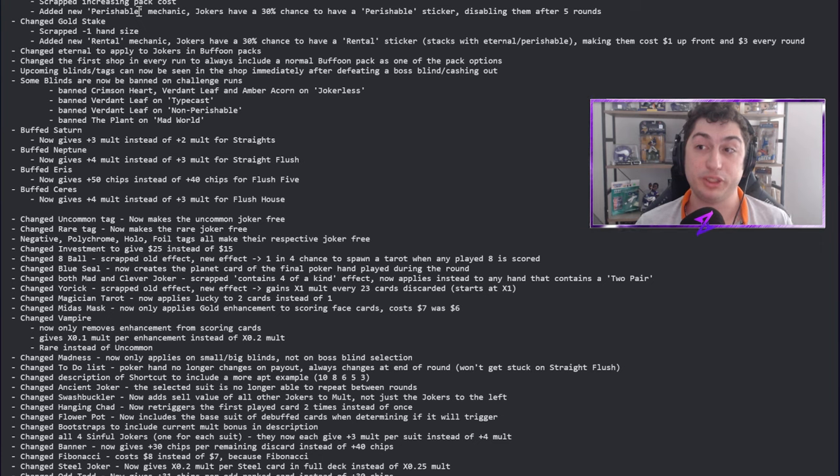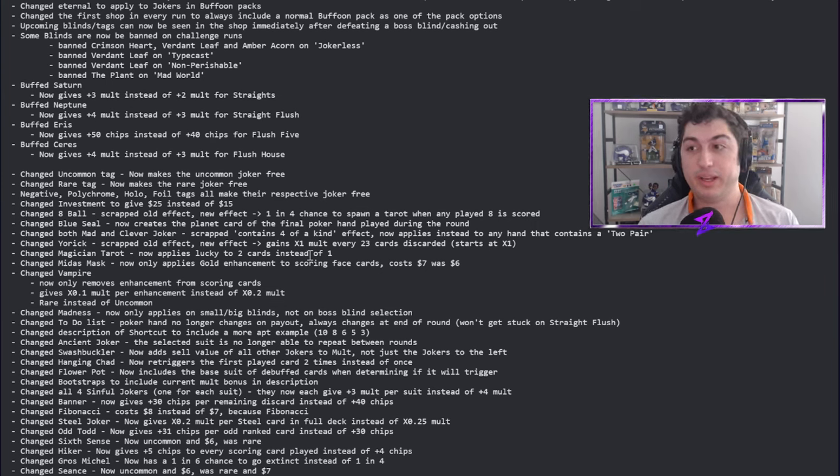Saturn is buffed to now give three mult instead of two for straights — we're trying to make straights a thing, and I'm all for it. Neptune gets plus four instead of plus three mult. Aries gets plus 50 instead of plus 40 chips for Flush Five, making it more worth it over a normal Five of a Kind. And Aries also gets plus four mult instead of plus three on the Flush House — I like this buff to potentially make flush houses more viable.